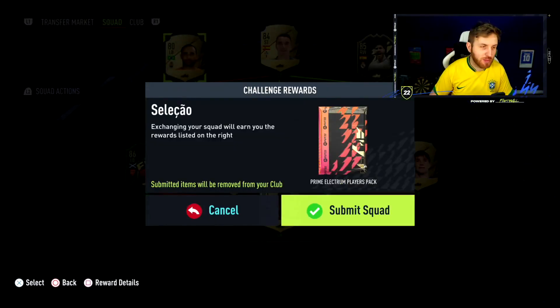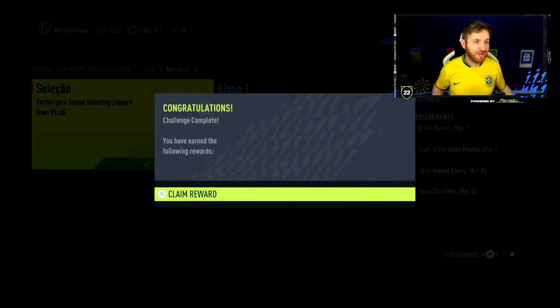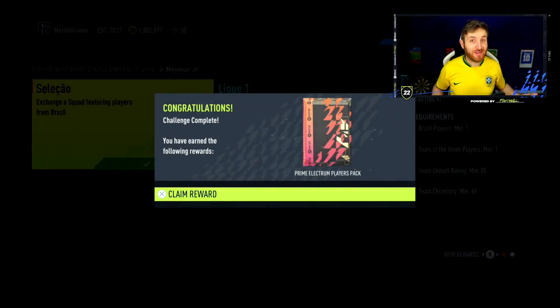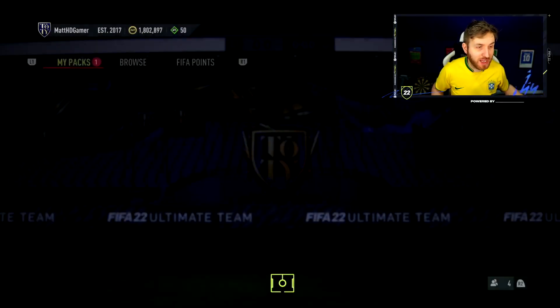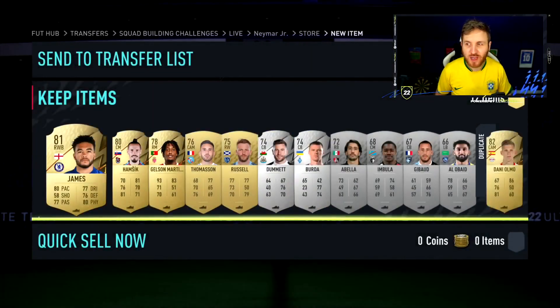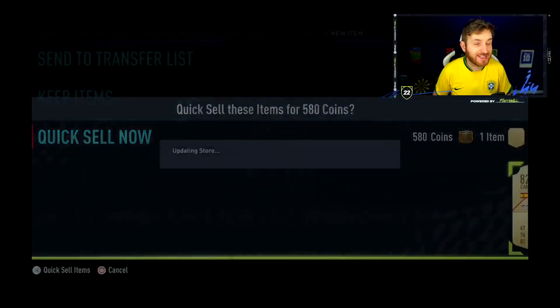That's done there, guys. We have used all black there, but I'm happy to get this Neymar card done. I feel like this is actually too cheap from EA. It's amazing. I'm not complaining at all. In fact, I'm loving it, but I can't believe it's this cheap. He's now going to be maybe more popular than any other flashback item we've seen before.